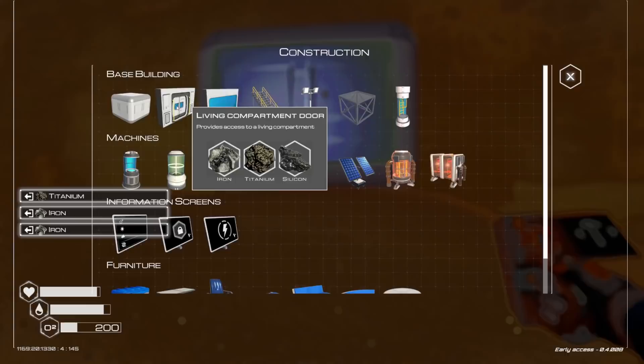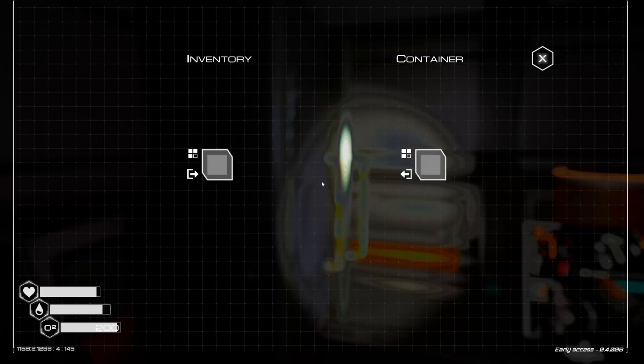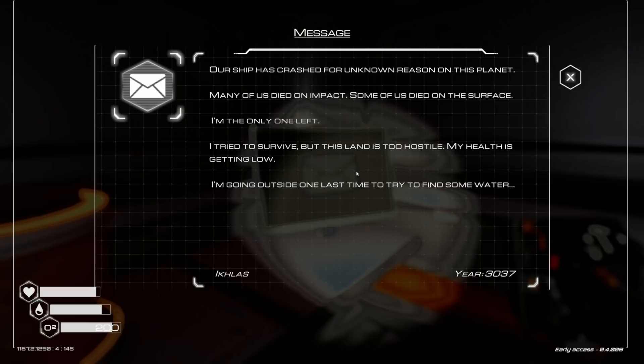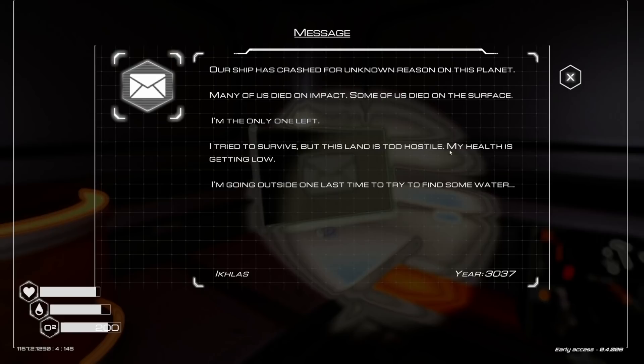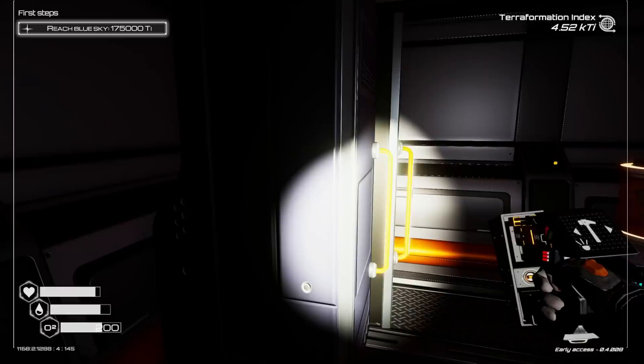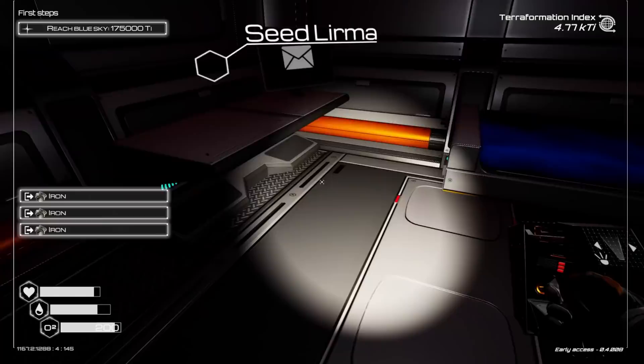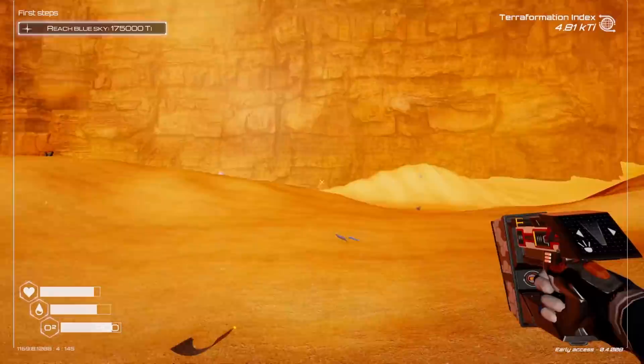There's a little base right there too — perfect spot. Throw that there, and look at that, we got some oxygen. I need more titanium and silicon. Let's check this place out. There's some pretty good stuff here actually. The lore reads: 'Our ship crashed for unknown reasons on this planet. Many of us died. I'm the only one left. I tried to survive but this land is too hostile. My oxygen is getting low — I'm going outside one last time to try to find some water.' Not good. Let's grab everything and throw it into storage.